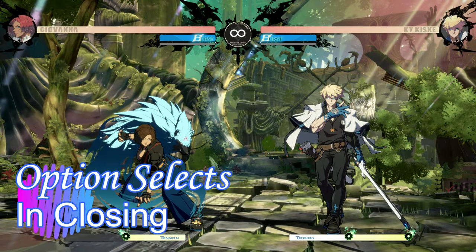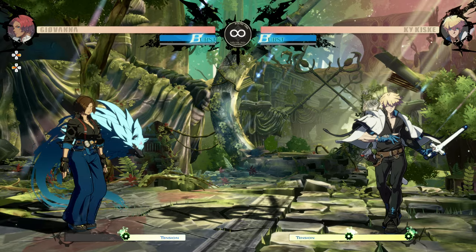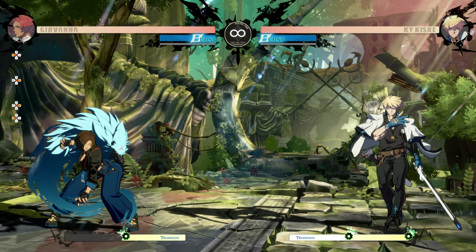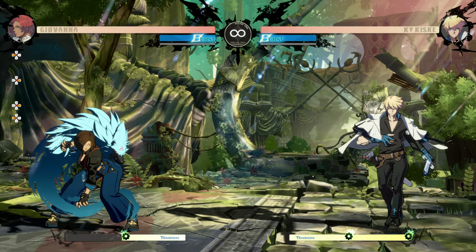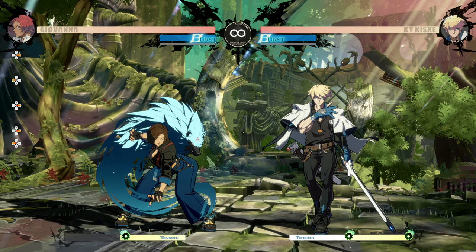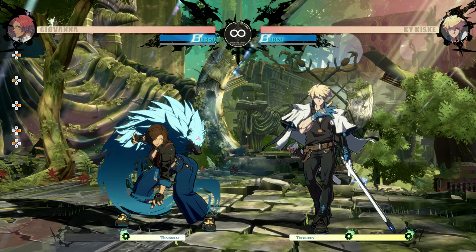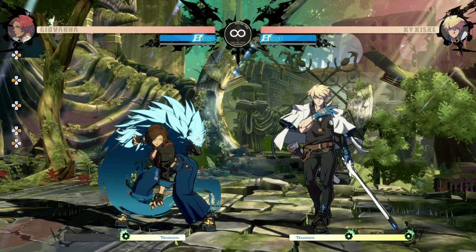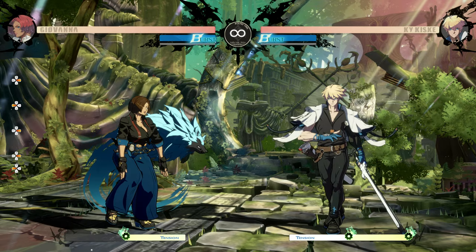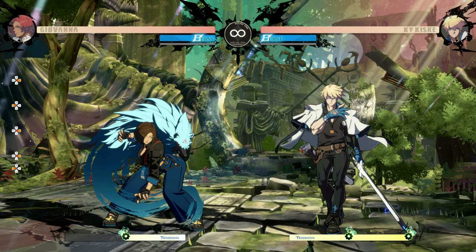That is the counter hit option select in Guilty Gear Strive. I've shown you three examples, and trust me, this is just the tip of the iceberg — there's so much more. This is one of those deals where you make the game work for you: work smarter, not harder. There are plenty of situations where you can combo into a safe special move and on hit go right into a super move — that's just one example. If you found one, post it in the comments below. This is an important technique to keep in mind. Hit training mode and try it out for yourself — I think once you get the hang of it you'll definitely like it. Thanks for watching, and go out and play some Guilty Gear!